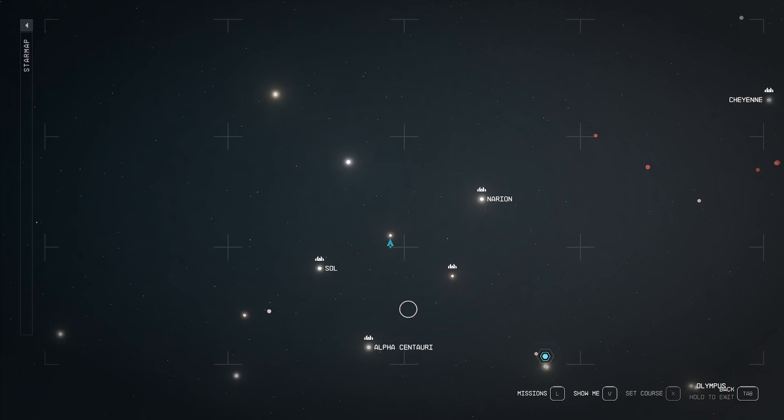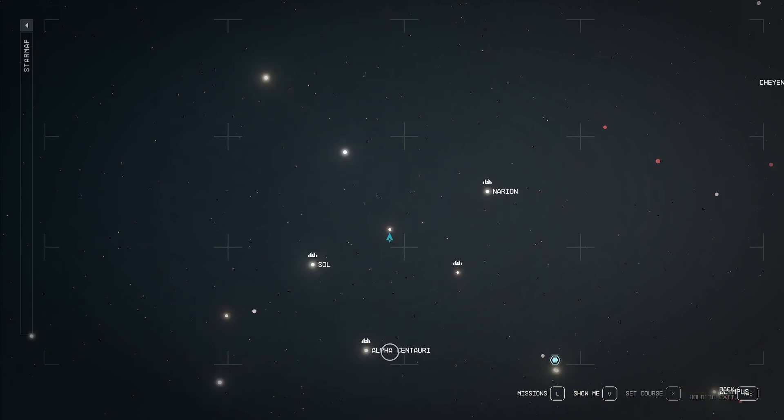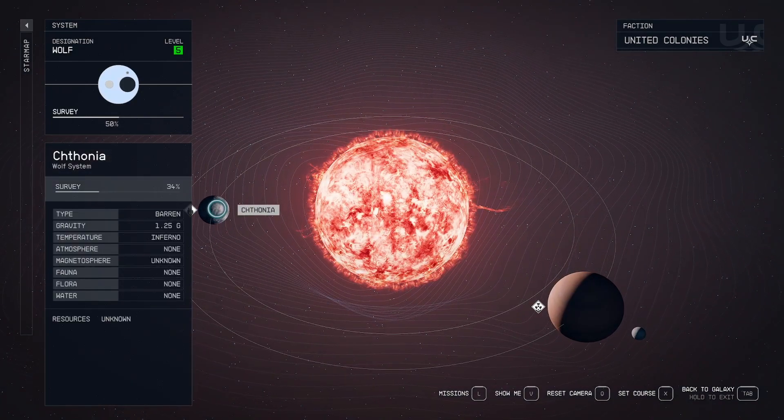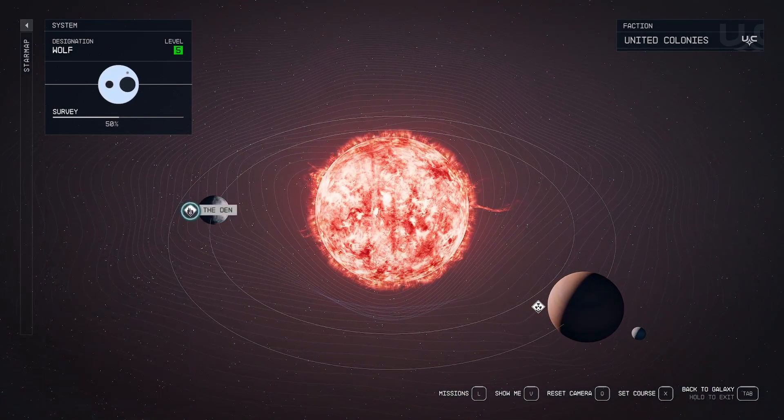What you can do instead, and what you should do, is actually look up. So next to Alpha Centauri and Sol, you can find the Wolf system. And in the Wolf system, you will have this planet and next to it, you find the Den.